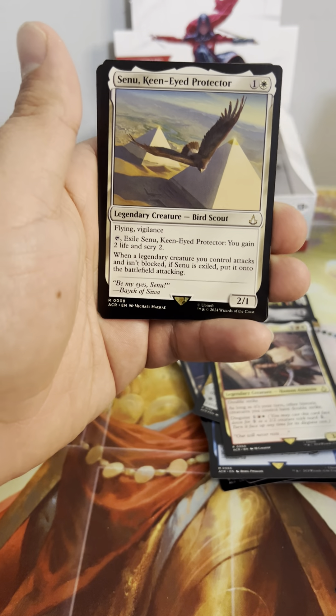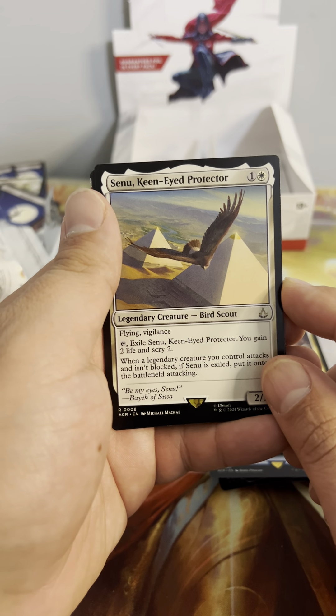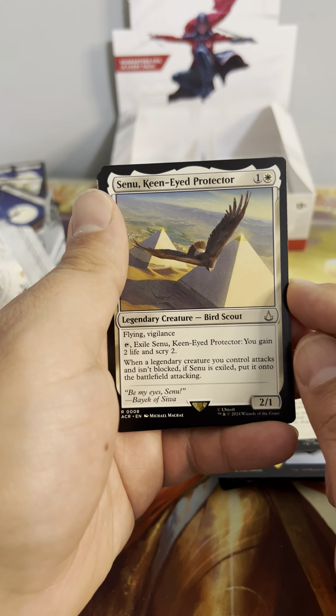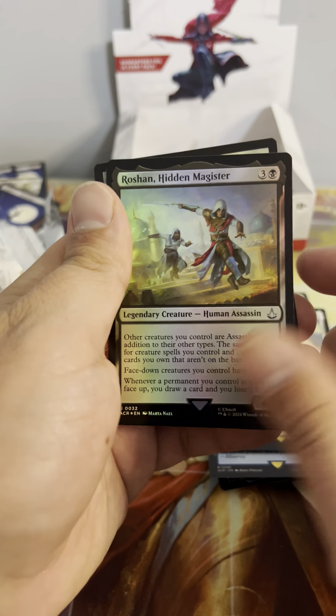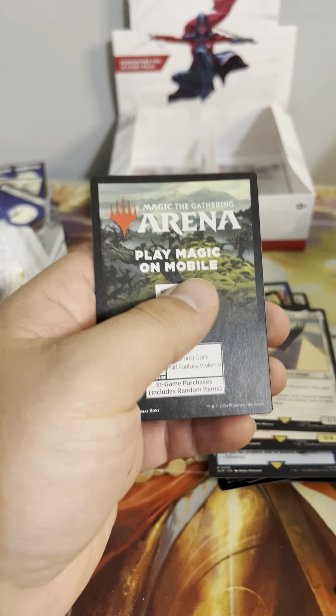Xiu Keen-Eyed Protector — flying and vigilance; tap it to exile Xiu Keen-Eyed Protector, you gain two life and scry two. When a legendary creature you control attacks and isn't blocked — if it is exiled, put it onto the battlefield. Interesting build-around too. Roshan Hidden Magistar and another Alexios showcase.